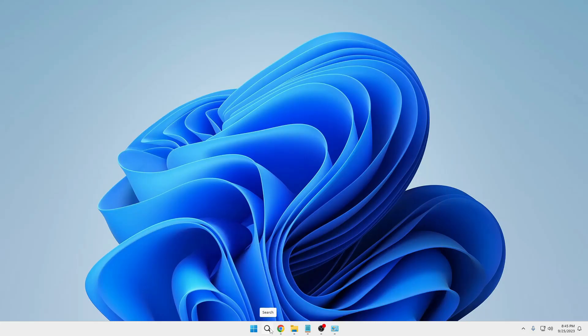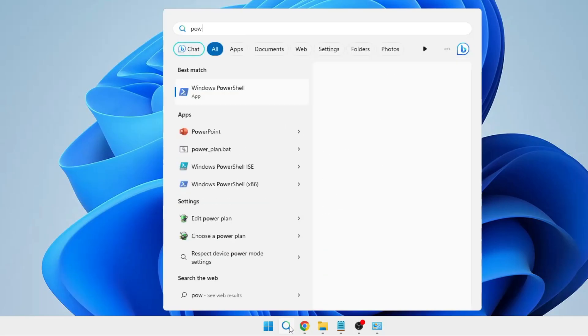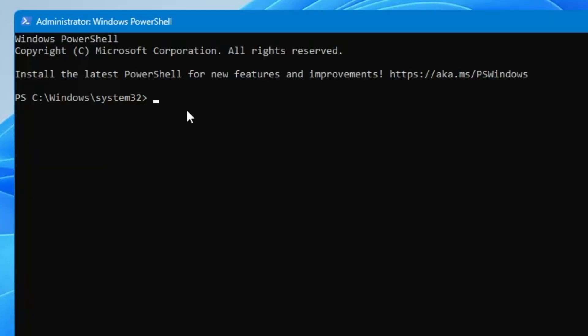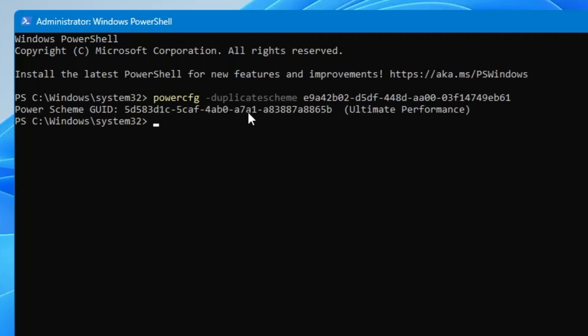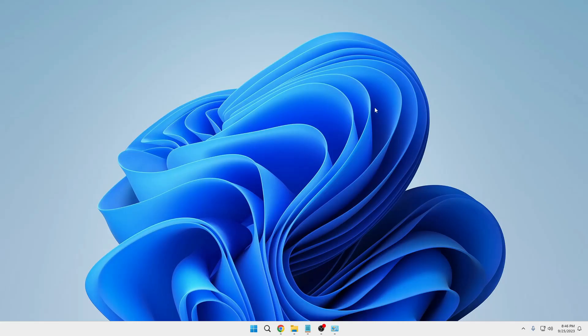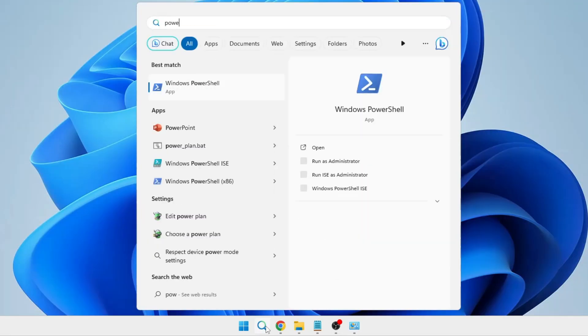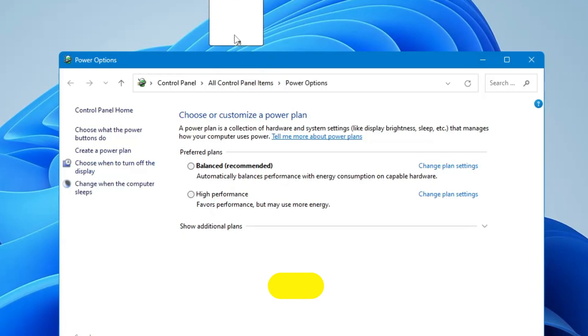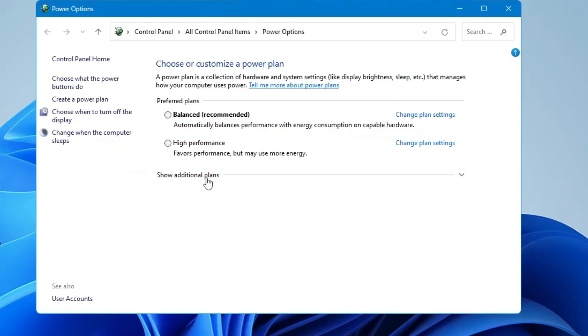Next, click on Windows search, type 'PowerShell', right-click on Windows PowerShell, and choose Run as Administrator, then click Yes. The black or blue window will open. Here you have to run a command that you will find in the description — copy it, right-click to paste it. This command enables the Ultimate Performance power plan. Once pasted, hit Enter, then close it. Now search for 'powercfg.cpl' and hit Enter.